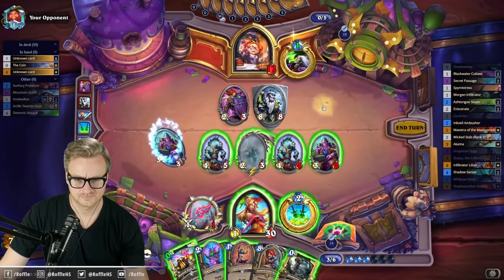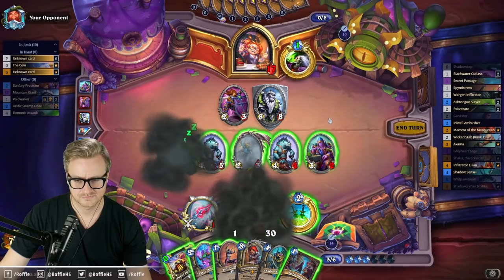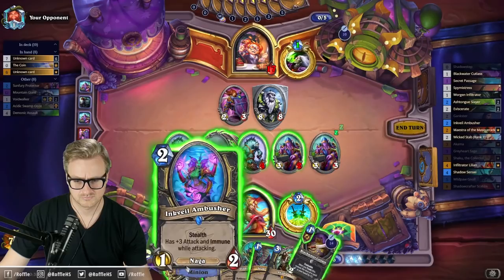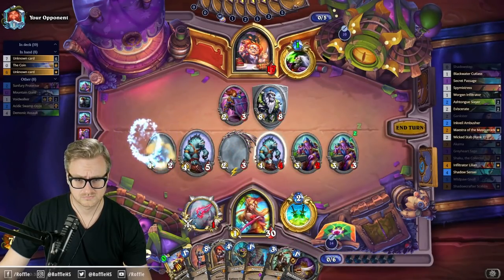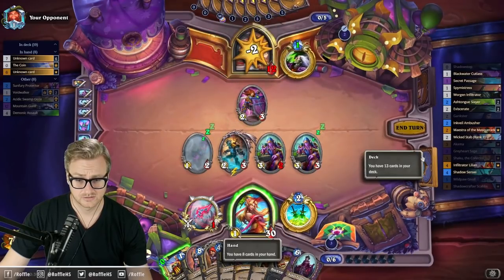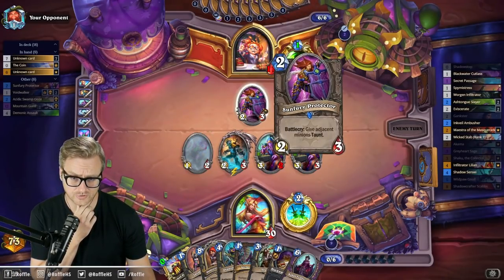A cruel fate awaits you in the ashes. I know all the steps. A cruel fate awaits you in the ashes. Puts them into Molten range, which I'm a little bit less concerned about with both the Scabs and the Wicked Stab, and the fact that they've already used one Sunfury.